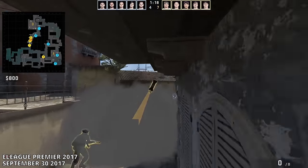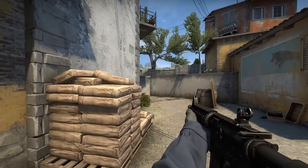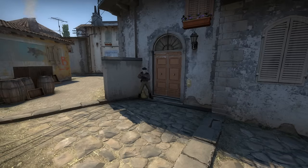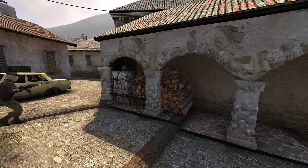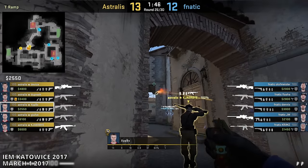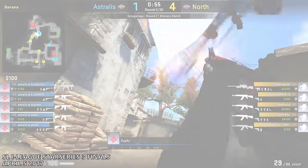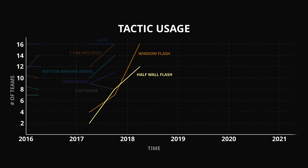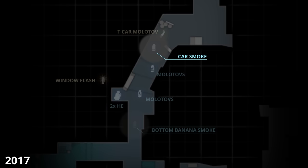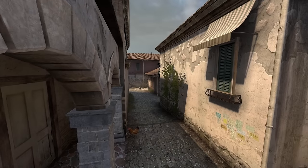In addition, if CTs actively held the car smoke, T's had what's known as the half wall flash at their disposal. This flash is thrown from the bottom of Banana and pops just over the half wall, designed to blind CTs positioned at the entrance and sandbags, since the window flash doesn't go far enough to reach them. Although a variation of this flash was used in the old Inferno, the new Inferno made it better — T's could now stand much closer to the choke point. The half wall flash was sometimes combined with a Molotov, making it difficult for CTs to hold.